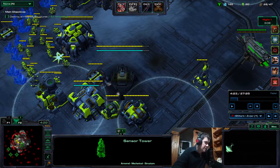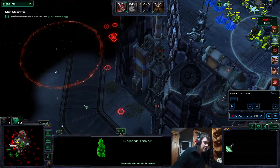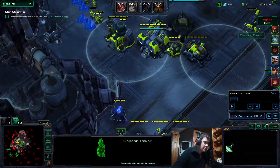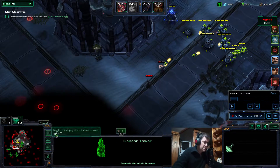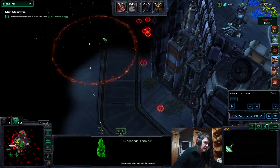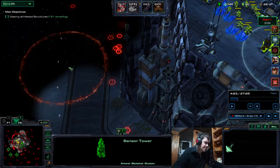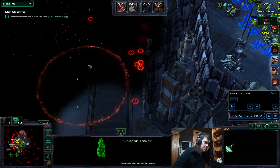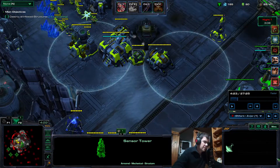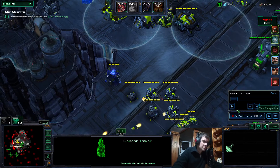I was worried at the beginning of the game. You see this sensor tower — if there are mines in range of the sensor tower, there's a kind of bug where they unburrow and come to your base. I'm not sure if this was fixed, but I remember one game where mines were here and the sensor tower saw them on the minimap. They unburrowed and came to the mineral line, which was really bad. With this set of mutators, if that happened, it would be game over.